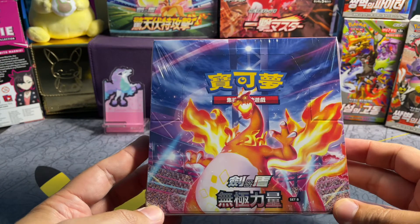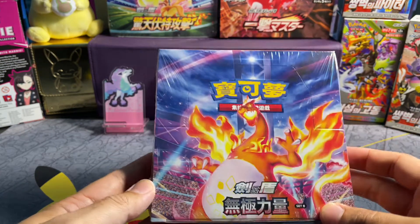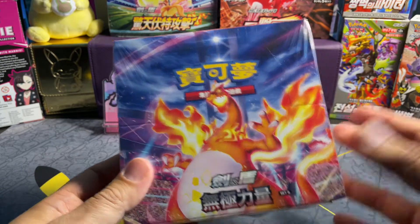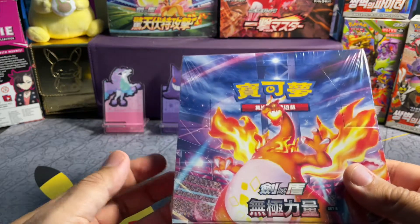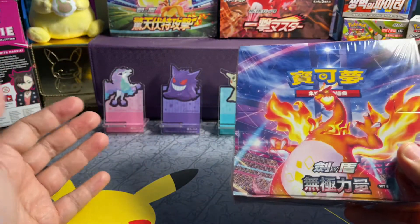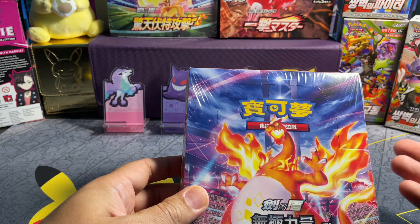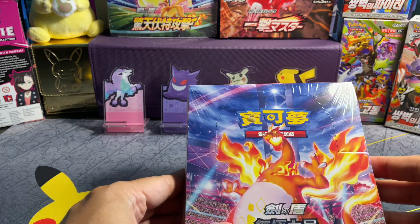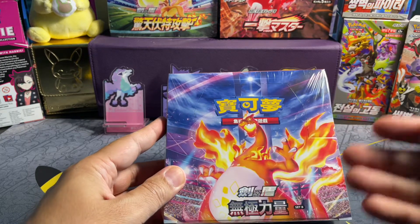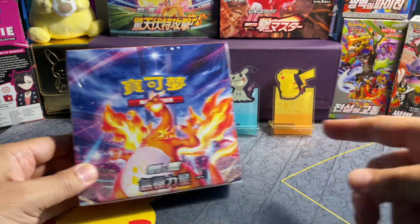It is the Sword and Shield equivalent of Darkness Ablaze, but Set B. Why Set B? Well, in other countries, unlike the English product and the Japanese product, it's very common to have one set which contains a certain number of energy types, and one set to contain the other set of energies. So they split them up into Set A and Set B, so if you're playing a certain style of Pokemon TCG cards, you know which set to pick.